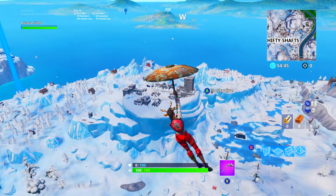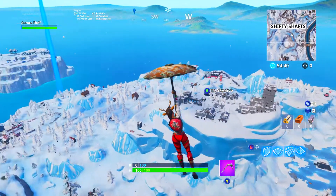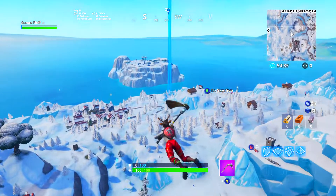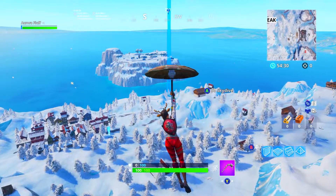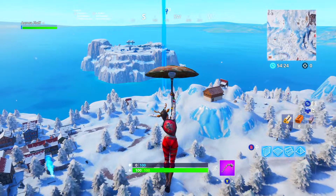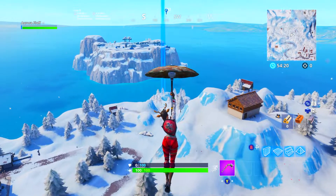That castle is so cool now that it's melting — the snow around it is melting, it looks amazing. Anyway, we're going to this little island over here. In my opinion, it's a secret location. I don't know how you guys are going to react to quote-unquote secrets, but I don't think a lot of people know about it.